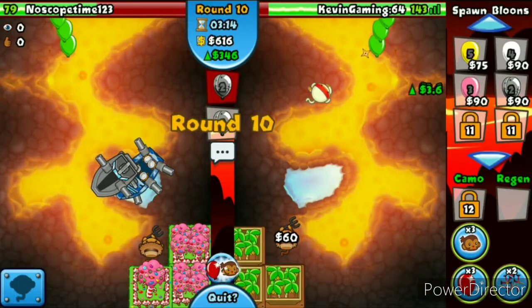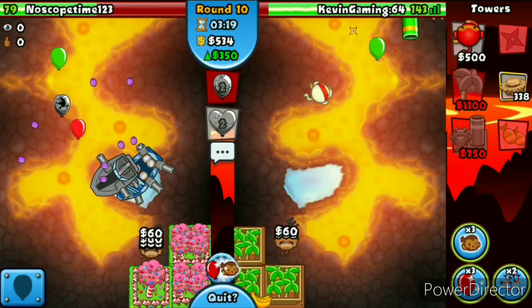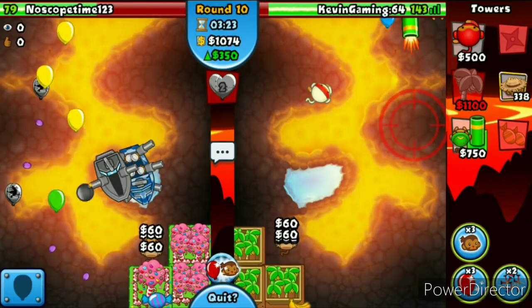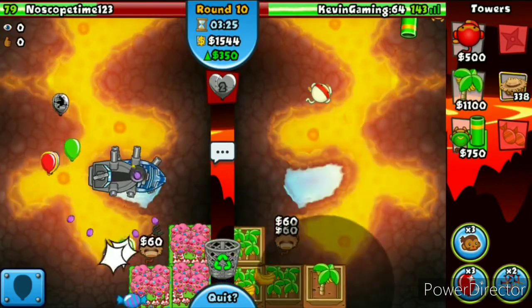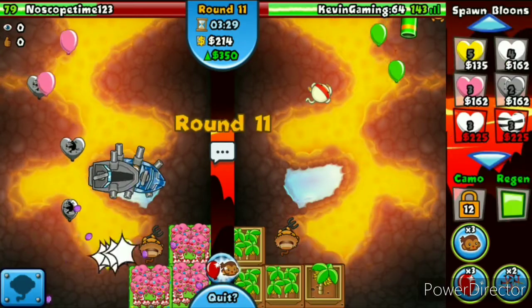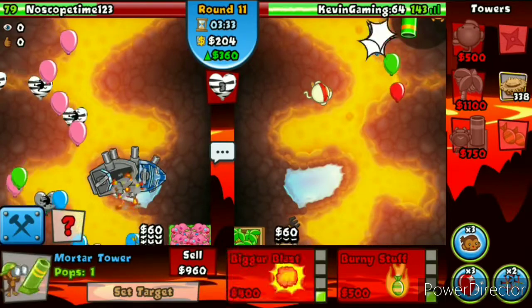Looks like we're almost tired on farms. We're going to have to start sending him — he's got a Cannon Ship, nice. I don't know what strategy he's going for but he might go Boat Farm Ninja or Boat Farm Ace. I think he might go for that strategy.